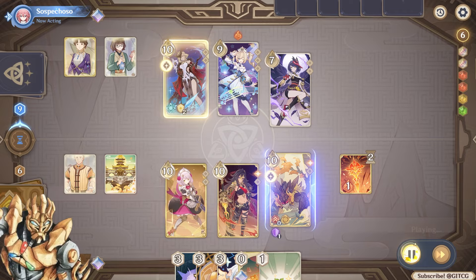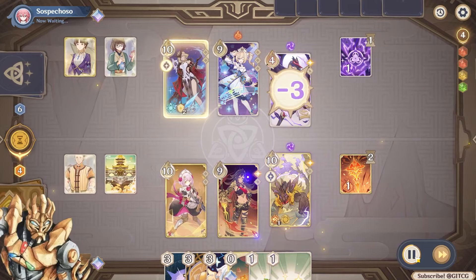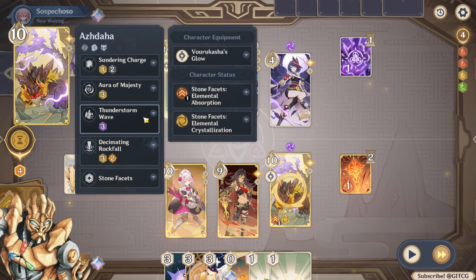I go ahead and let Sara do her thing. Now I have the status active. She did some damage to me — I absorbed that, I take a card because I have Kavanara. Boom! I am now Electro-Azdaha, which seems really scary, but don't worry — it's not. I'll talk about each of the abilities.